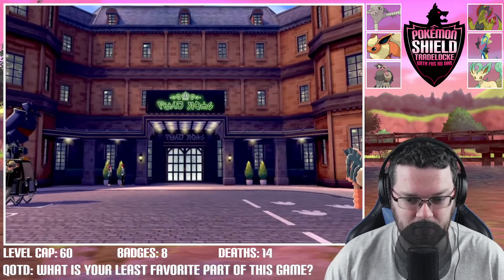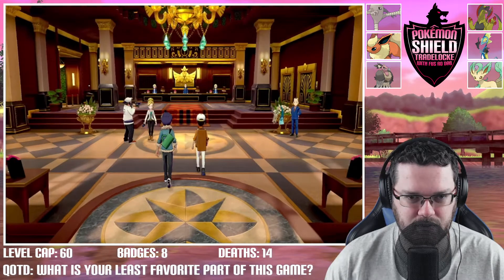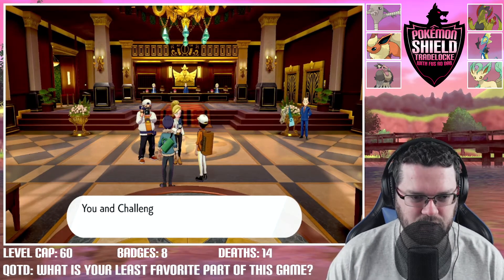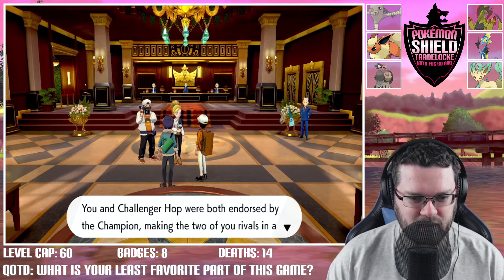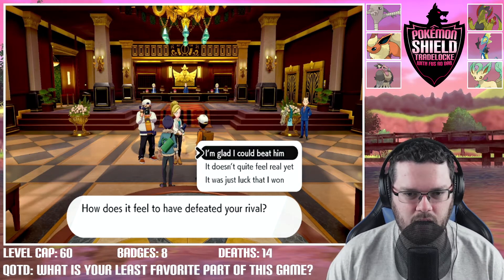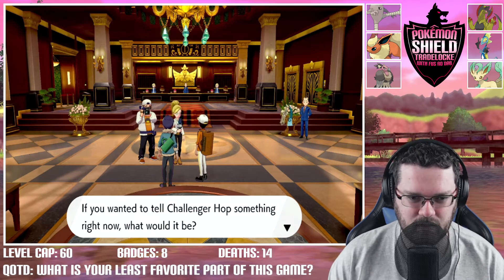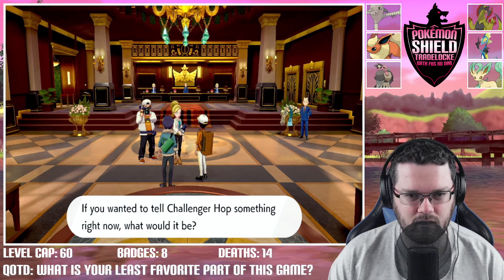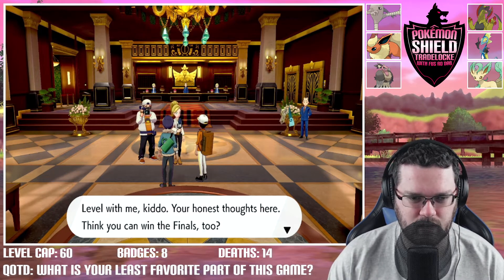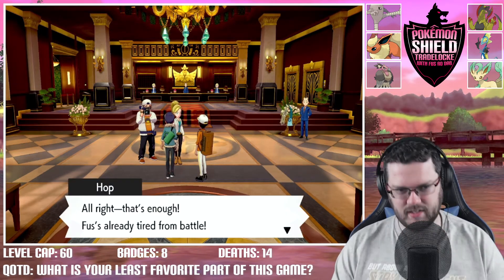We have to start the Championship Cup now. A reporter asks Challenger Foos a few questions: first, how does it feel to have defeated your rival Hop, both endorsed by the champion? 'I'm glad I could beat him.' Second, what would you tell Hop right now? 'Thank him for the great match.' Third, do you think you'll win the finals too? 'I absolutely do.' Let's go!